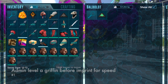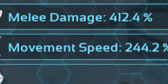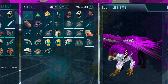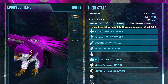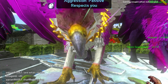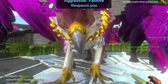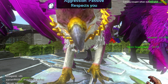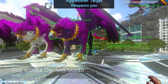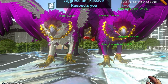Number 1: if you admin level a griffin when it is a baby, its speed will increase more than normal. Max speed regularly on griffins is about 201, and it will be around 241 after you put a gold chain or bandana on it. But when you admin level it as a baby — before you imprint it, because it needs that imprint boost — the griffin will have 260 speed with a gold chain or bandana, and about 212 speed without. Do this if you're an admin or can get an admin to help.